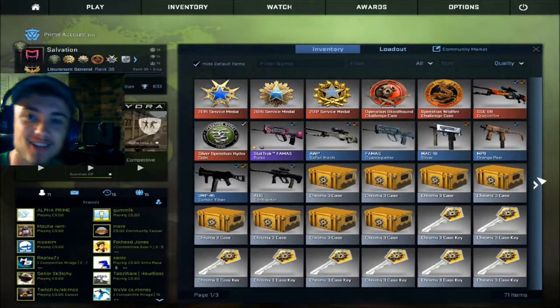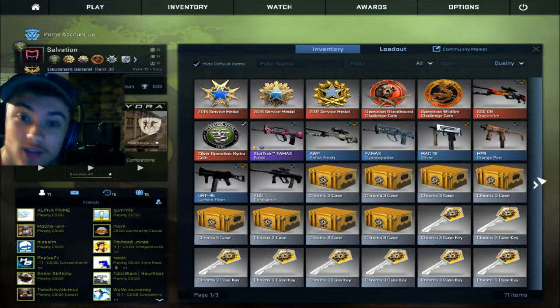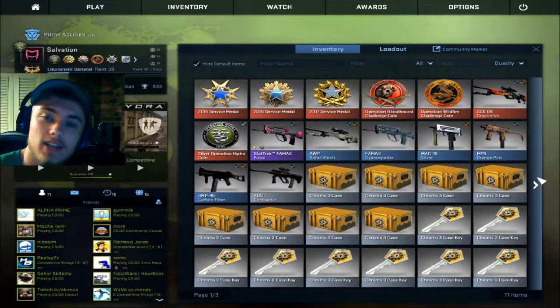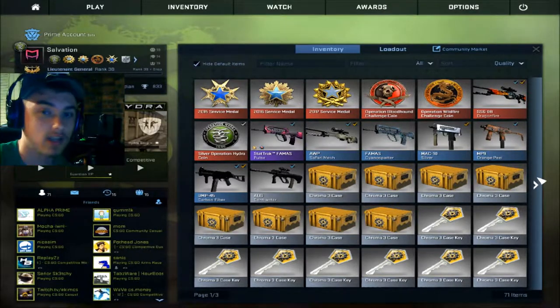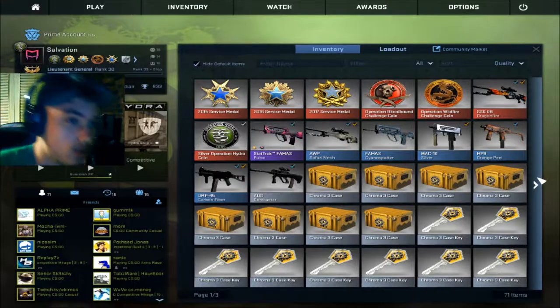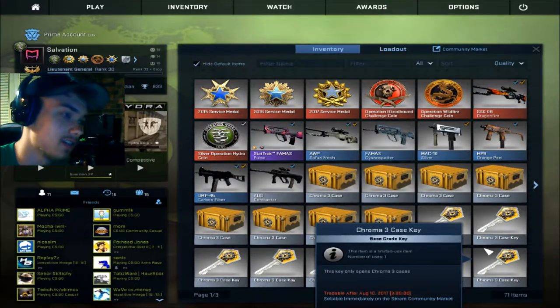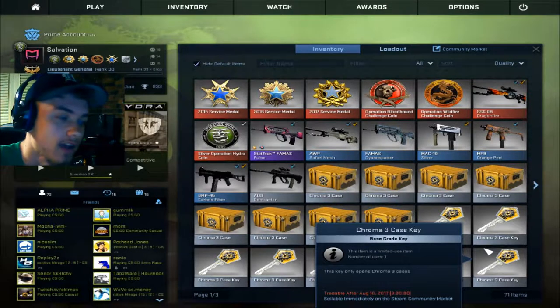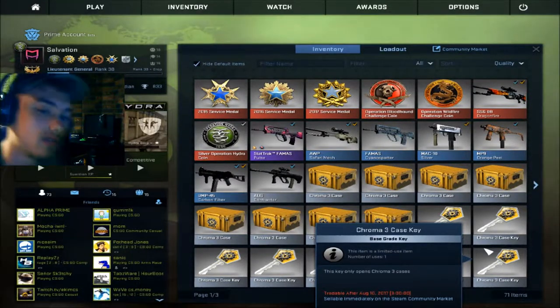Today we're doing another CSGO case opening. I've done this before, still haven't gotten very lucky. I did a case opening — literally one singular case — probably a week ago. I didn't have many skins left and I was like, you know what? I have this skin that's worth about $3. I'll sell it and get a key, open this new glove case that I got and it dropped.